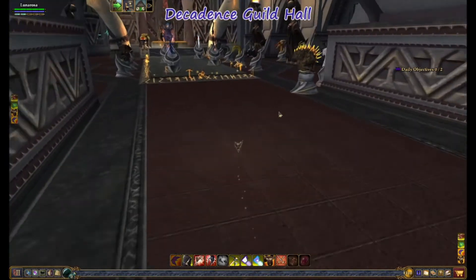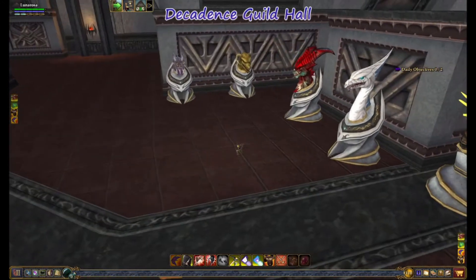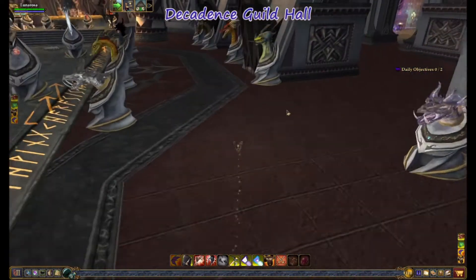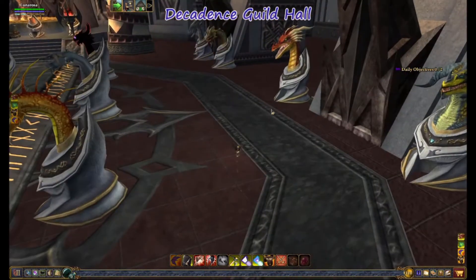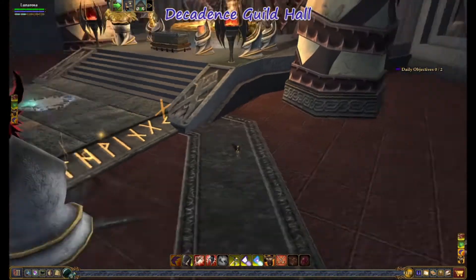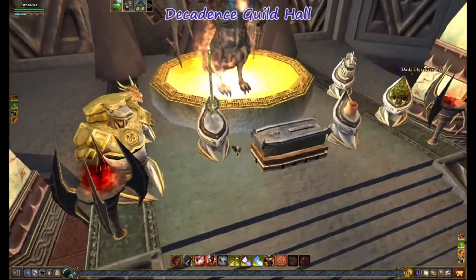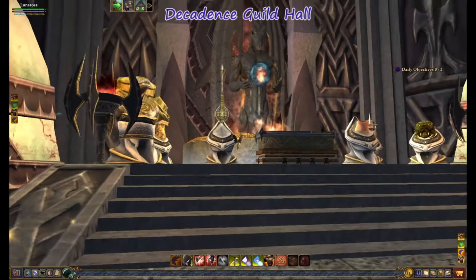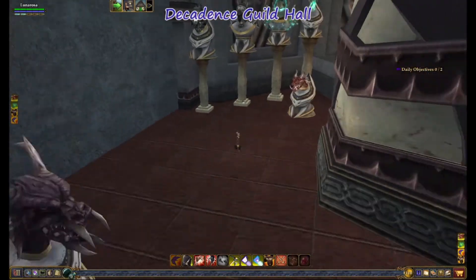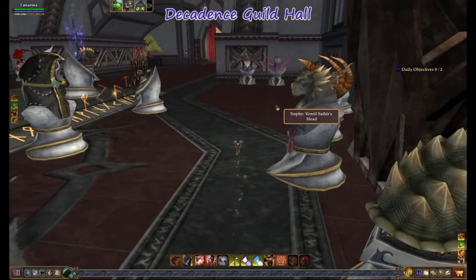Let's do the trophy hall first. These are all the guild trophies. Pura and Jackson decorated it and they went out and got a lot of these heads too to bolster up our trophy area. They built this cool little thing back here. I thought they did a pretty good job. I have this all walled off because that's where the crafting cave is — we'll go back there in just a minute.